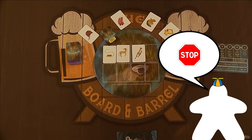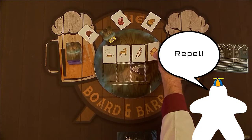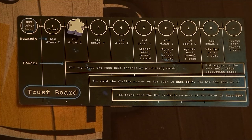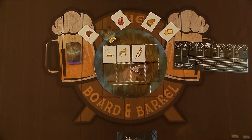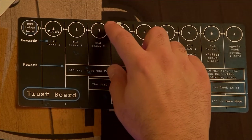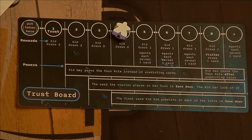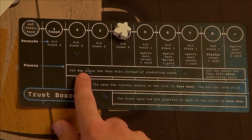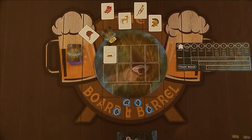If she chooses to stop, or guesses all three cards correctly, she gains one trust for each correct guess. But if she guesses wrong at any point during the turn, she gains nothing. If the kid's trust is four or higher, the first card she guesses is placed face down, the way the agent's test cards are. Whenever the kid's trust advances, she immediately gains the corresponding reward for the space her trust token lands, and any spaces it passes along the way. Note, this is the only way the kid can draw new cards unless her hand is empty at the start of her turn. If the kid's trust is two or higher, she can start choosing to prove the pass rule instead of predicting cards. This works pretty much the same as when an agent does it. If she's right, the kid and the Visitor both win together. If she's wrong, her turn just ends.